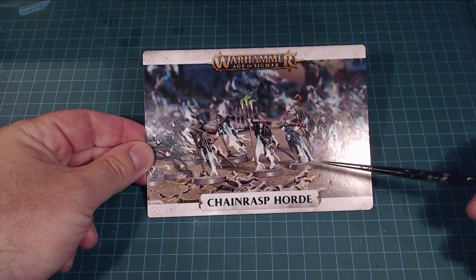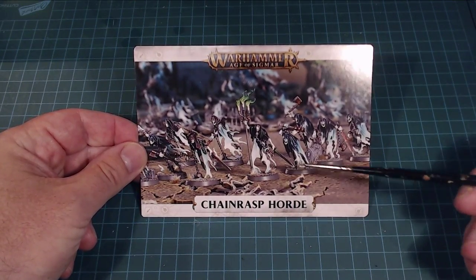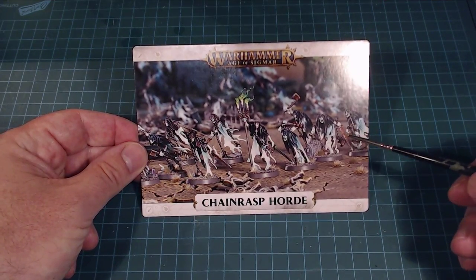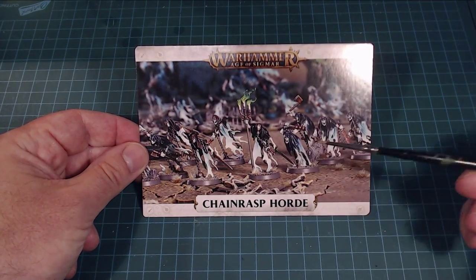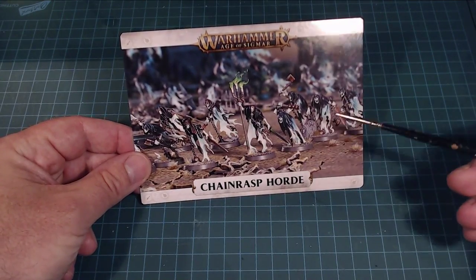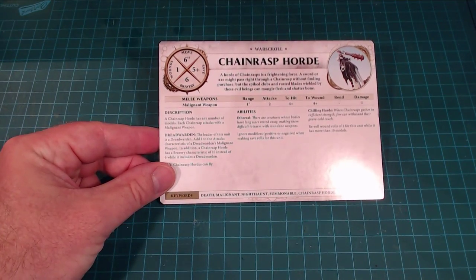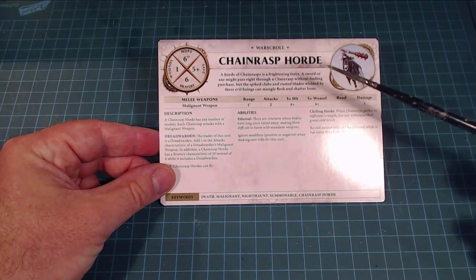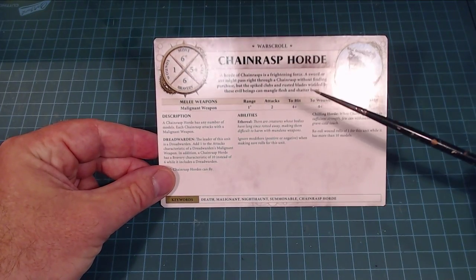So we've got our Chain Rasp Horde here. They've got these guys in kind of a monotone type of color. I don't think we're going to go with that — I think we're going to go with something a little more colorful. There's lots of paints available. The cards are nice, they're a good size, and they've got all the information. Like the Stormcast ones, they're not just reducing down the war scroll onto a PDF type thing, so it fits nicely.